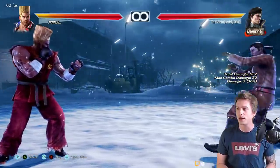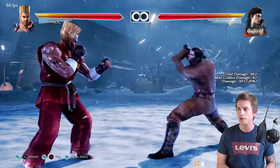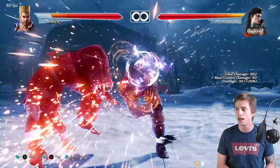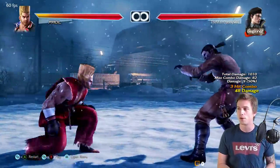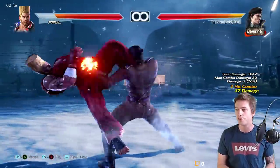In Tekken 7, when you get a counter hit while running 2, the opponent stays right next to you and you can just do back 1, 2 or whatever — you can literally do anything here. You can even do 3,1.